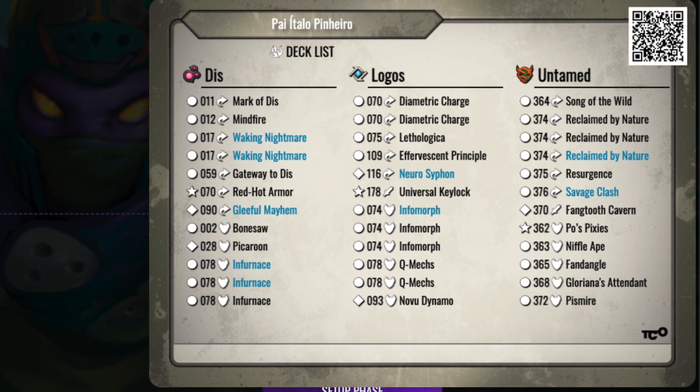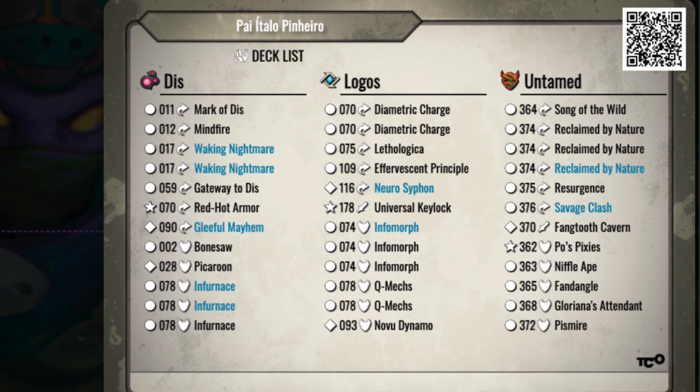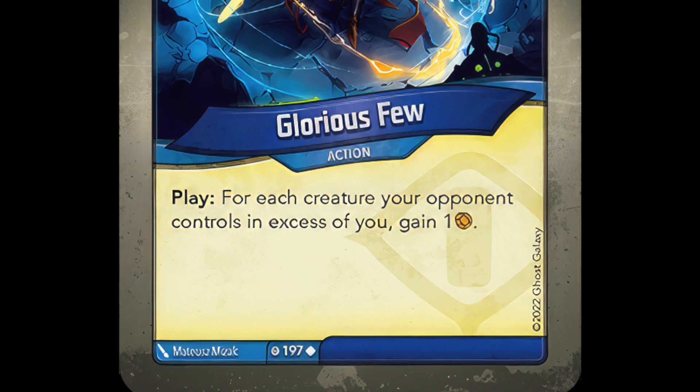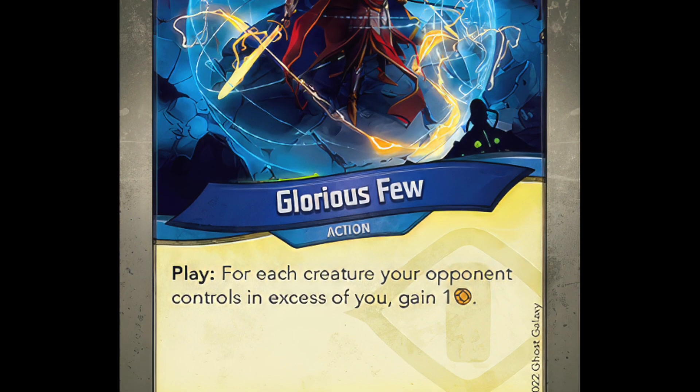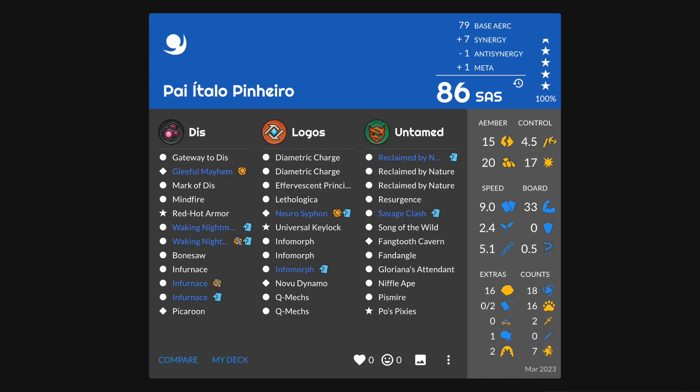After 10 games in Competitive on TCO, I ended with a 7-3 record. Game 1, I took a single glance at the opponent's decklist and saw 3 In-Furnaces — oh no — and there was also an Effervescent Principle in Logos. However, my burst was so overwhelmingly fast that not even 3 In-Furnaces and an EP could stop me. His In-Furnaces did come out a little awkwardly, though he still hit my Virtuous Works and a few other nice cards, but it just didn't matter. Cards like Glorious Few hit for tons of Ember, and that's not a card In-Furnace can use to take Ember from you — it's burst that doesn't rely on vulnerable pips. I soundly defeated this 86-sass MM deck.